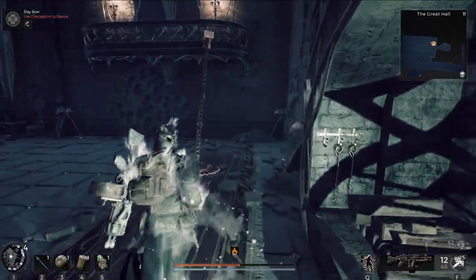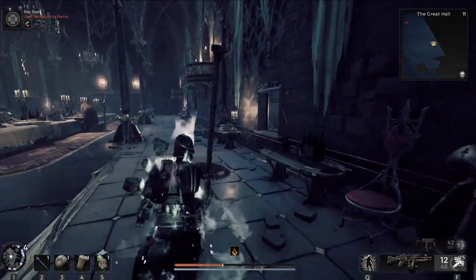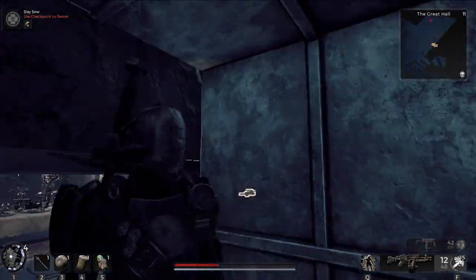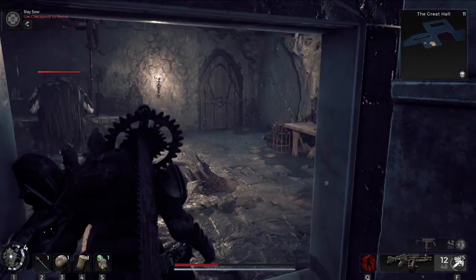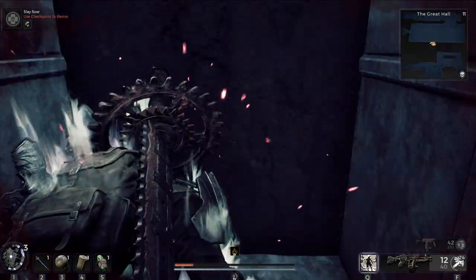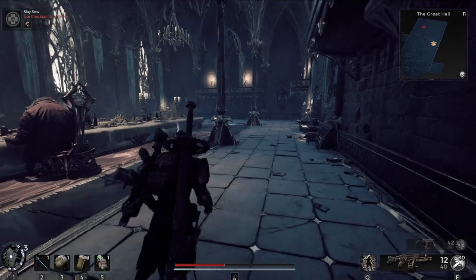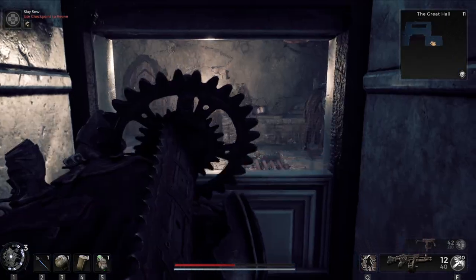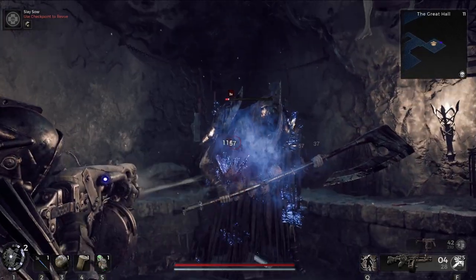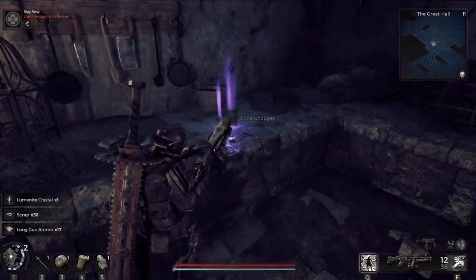Head right after leaving the fireplace and you'll see a Dumbwaiter on the wall. Take the first one down and it will lead you to the first of the two locked rooms in the kitchen of the Great Hall. Defeat the axe-wielding lunatic in the first room, and you can safely open the chest of materials and scrap. Head back up the Dumbwaiter and go to the right — you'll see the second Dumbwaiter leading to the last locked room in the kitchen. Defeat another axe lunatic, then pick up the Bone Chopper axe on the stone counter.